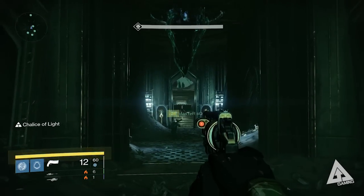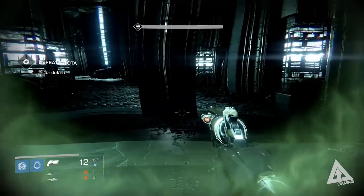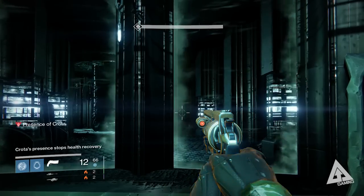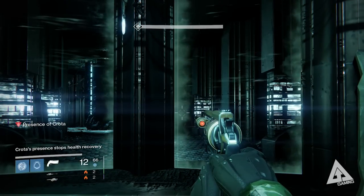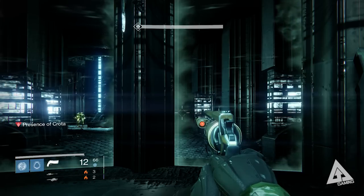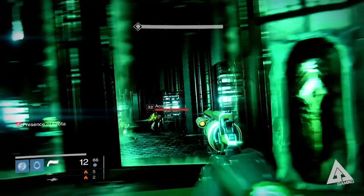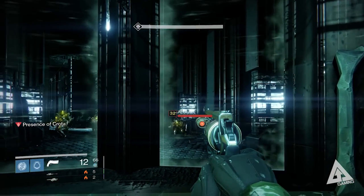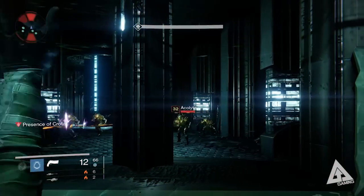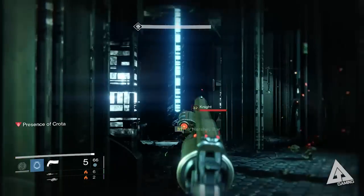You'll spawn in the room where you just fought Ir Yût the Deathsinger, standing next to the summoning crystal. When your whole team stands next to it, your screen goes green, the doors in front seal, and the fight begins. The rooms fill with enemies — typically two knights and about four to six acolytes, mirrored on both sides. Split your team into three shooting right and three shooting left. You'll also notice a debuff called the Presence of Crota, which stops health regeneration.